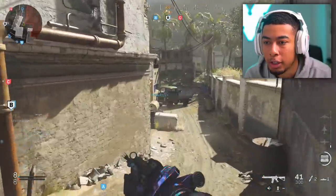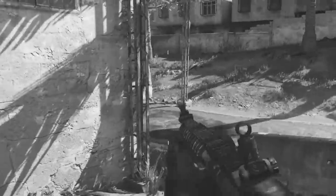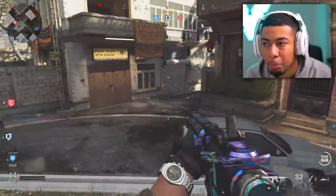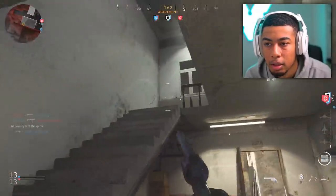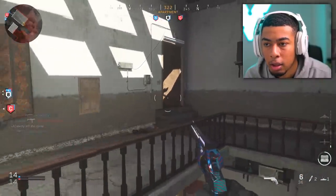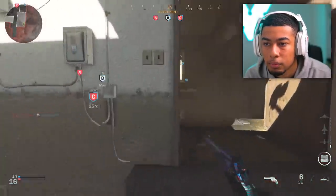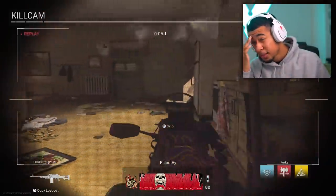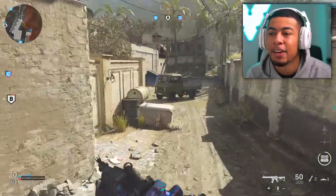A lot of you guys always complain that I play a lot of Ground War, so I'm playing some Crash 24/7 for you guys, even though it's usually full of sweats. Miss Shoot House - lowest of the low. Shoot House was flipping amazing, I could do some crazy things on that map. You see why I don't play anything other than Ground War? How are you camping on Crash? How does that make any sense?